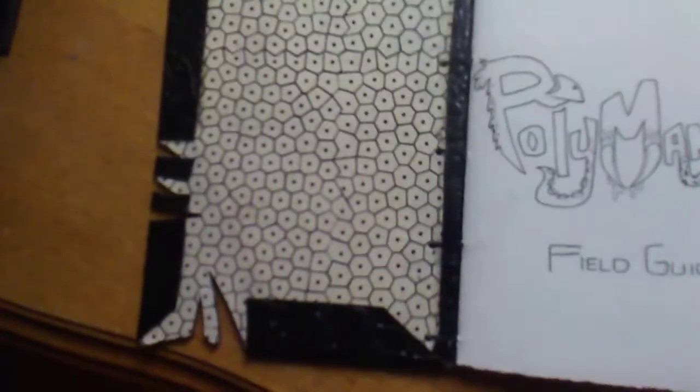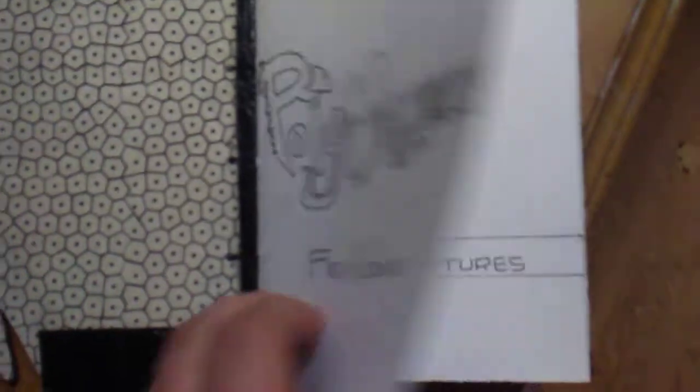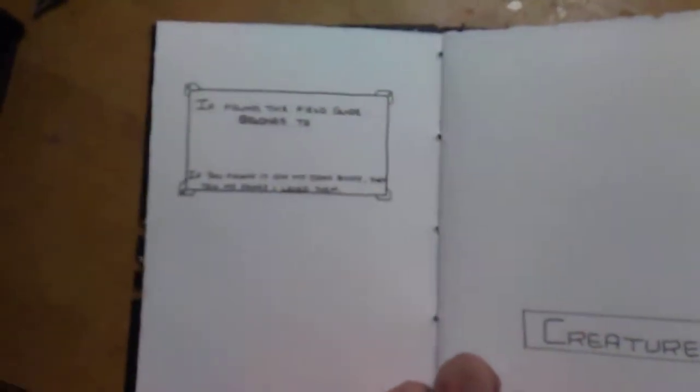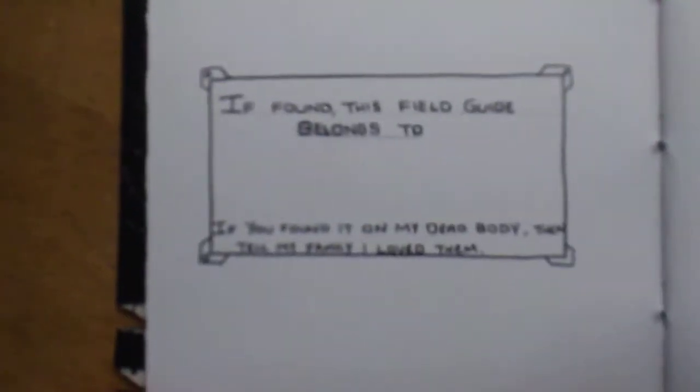It's kind of hard to bind leather to a book, so my apologies for that. Anyway, it's the Polymancer Field Guide. There are the creatures involved in the book, and kind of where we're going to sign — the protagonist of the game's name is going to go right there. It says 'Ify's field guide belongs to' whoever it's going to be. 'If you found this on my dead body, then tell my family I love them.' That kind of whole deal with it.